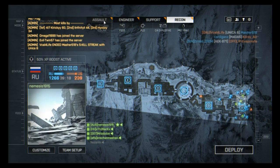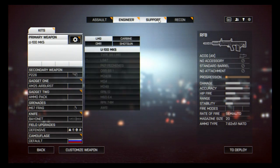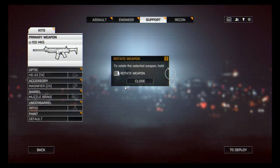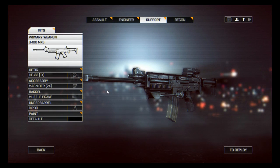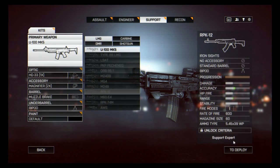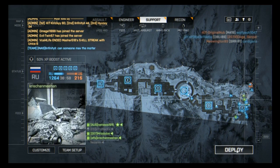First off, you want to make sure that you get the biggest gun with the biggest spread you can possibly find, because that's how you can do the best. I'm going to be getting an LMG here — it's a large machine gun, I believe. This is the one I've got unlocked that has the biggest spread, and that is what I'm going to be using.